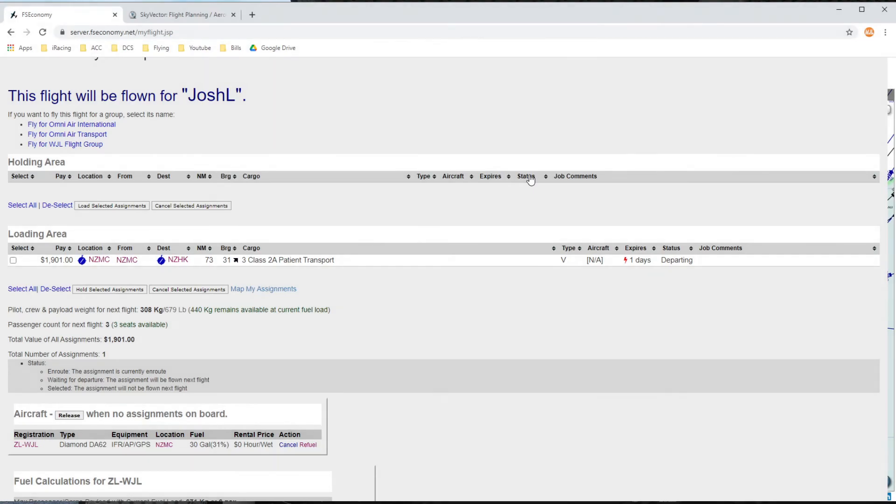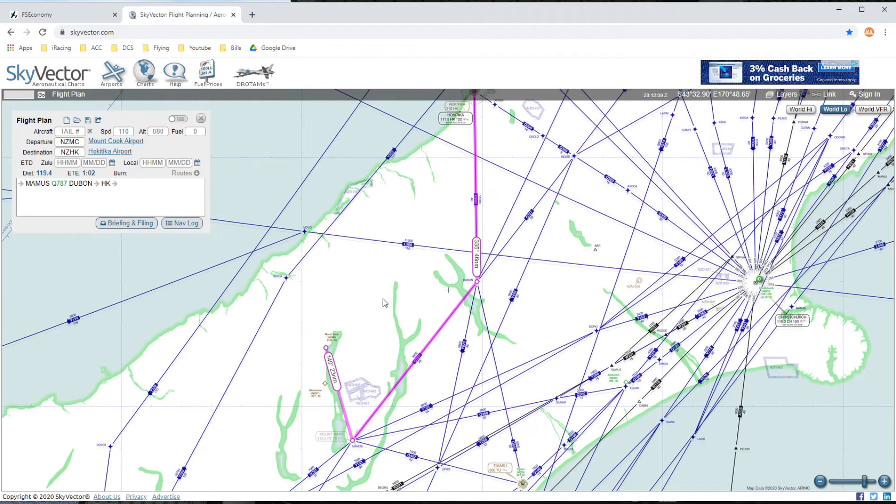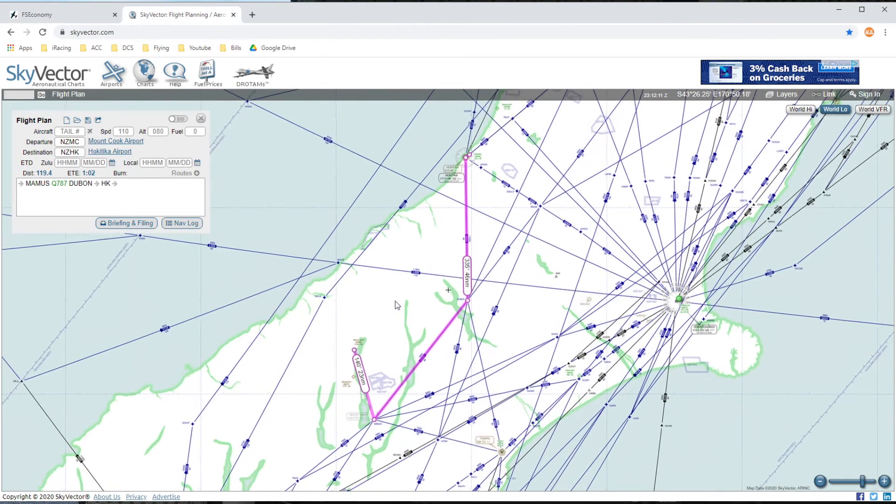We'll start on the FSEconomy site here, so you can see the job. It pays $1,900. It's going 73 nautical miles up to the northeast — three patients needing to be transported. Not the highest paying job in the world, and 73 nautical miles seems like it would be easy enough, but it probably will not be. We do have 30 gallons of Jet-A loaded up in the aircraft. We could add more, but I don't think we're going to need to. Taking a look in SkyVector here, this is kind of why I say it's not going to be as easy as it seems.